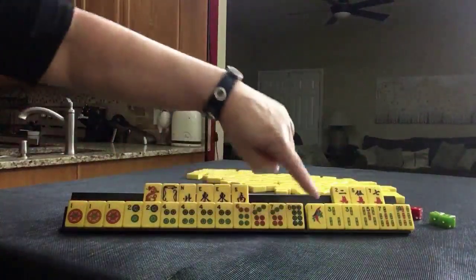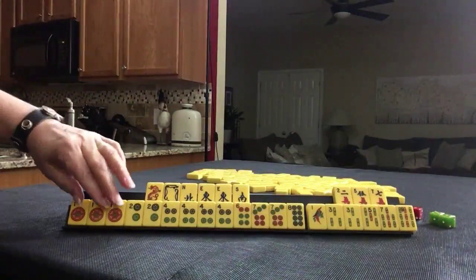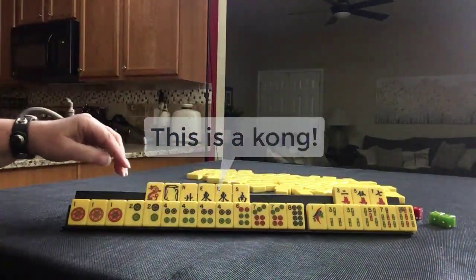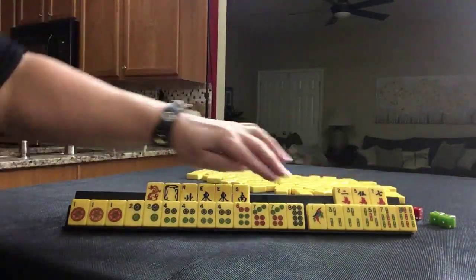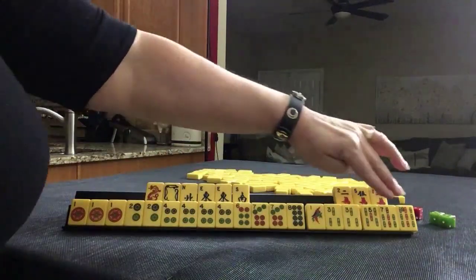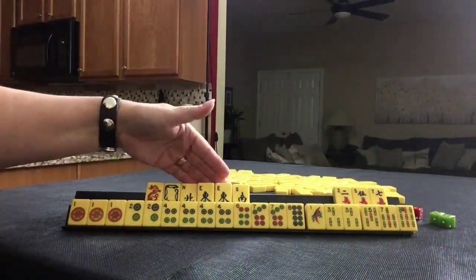Look at all those dots. We have a Pung, Pair, Pung, Pair. We have only three cracks. And then here we have bams — a pair of three bams, singles. Here we have winds and dragons with a pair of easts.